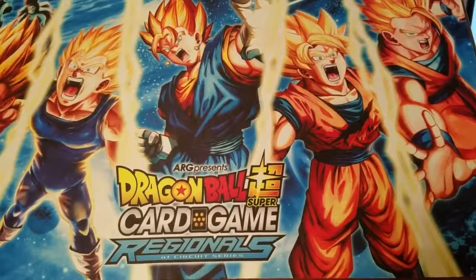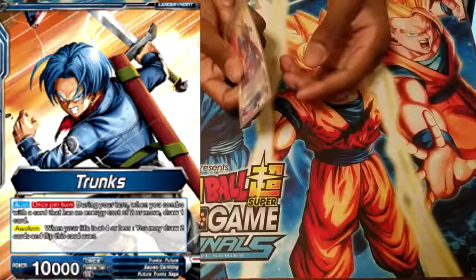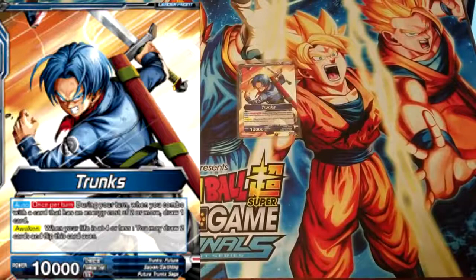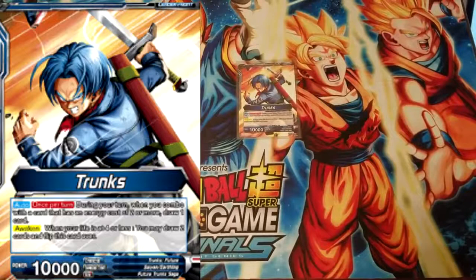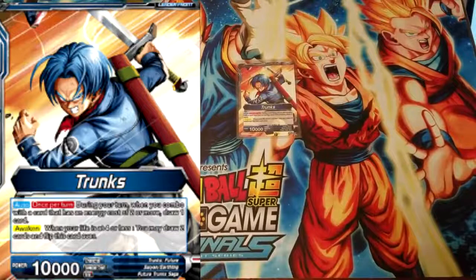So this is your Trunks deck. Obviously that means that Trunks is going to be your leader. The power behind this leader is that he allows you to build your deck to go either direction you need to. You can be the aggressor in the game and play and deal a lot of early game damage, push your opponent into place, deny some resources, and still be able to get a strong finish. Or you can play a slower control matchup. The important thing is that when you're using this deck, you want to make sure that the pace is under your control.